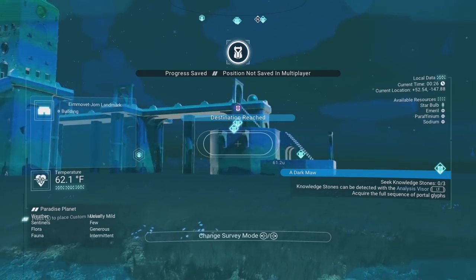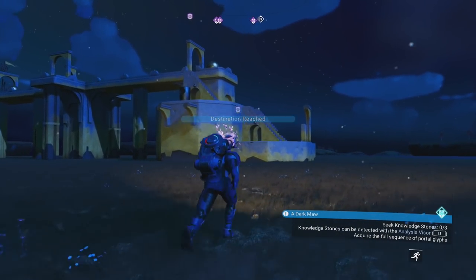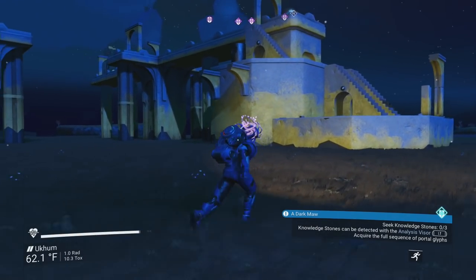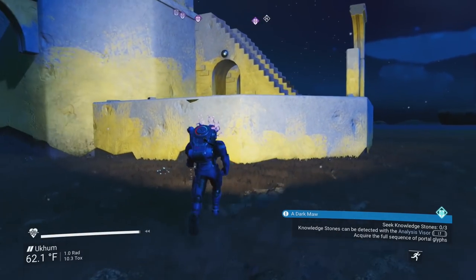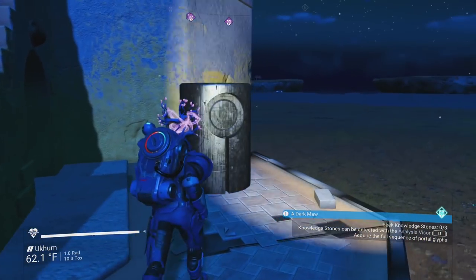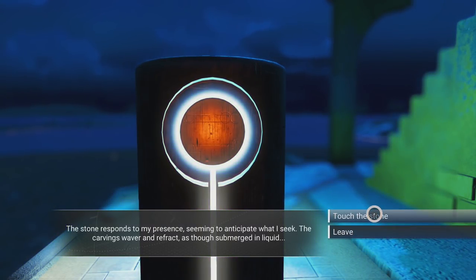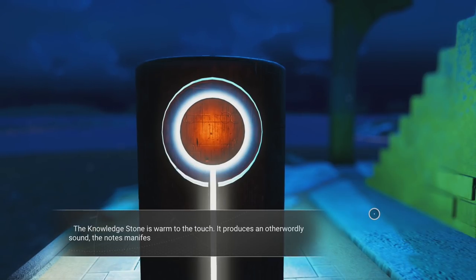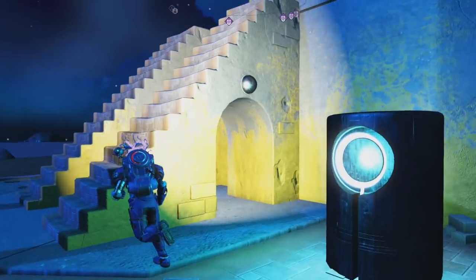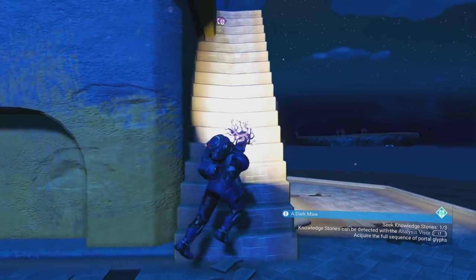Usually there are two knowledge stones, but there are three here — we got lucky, might be because there's an ocean around it. So let's hit the first one. It's always one of the same five or so flavor text options, so if you want to read it you can pause, but I've read them over and over for the past couple of months.